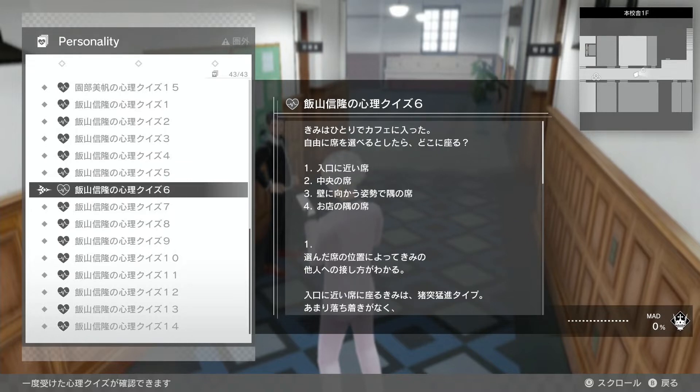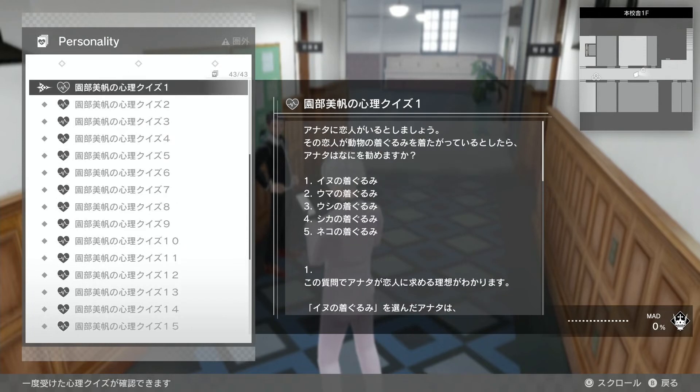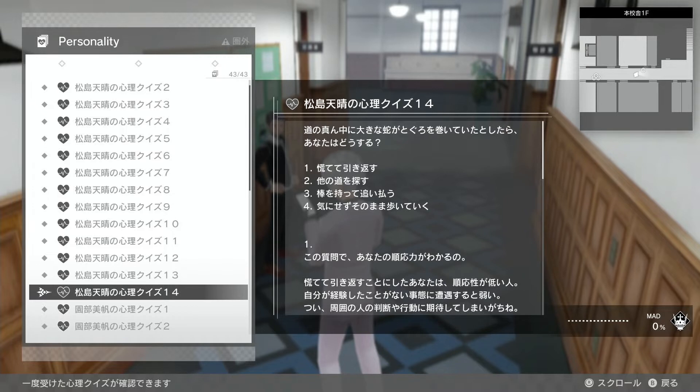You have Matsushima, you have Sonobe, and then you have Nobutaka Iyama. So what you'll need to do is basically talk to one of those three students - they will randomly give you one of the quizzes from their pool. In the case of the first one you meet, which is Matsushima, he has 14 quizzes. He will randomly give you one of those 14 quizzes every time you talk to him. It's important to note that once you finish collecting all 14 quizzes, they will still offer quizzes to you. It's just that they'll pick a random one and you'll be doing it again. So if you want to, you can use that to farm your ego points if you want to build them up really quickly to collect all your egos.